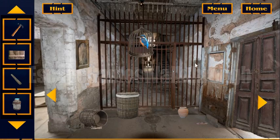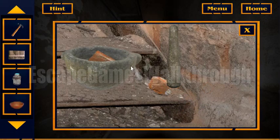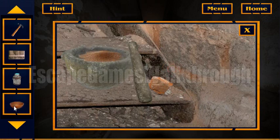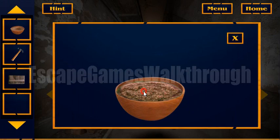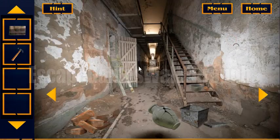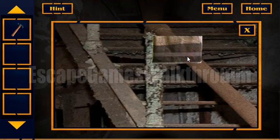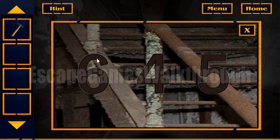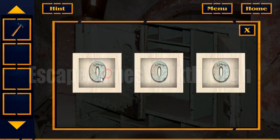Here we have found a hammer. We have a brick — we can crash it and get it into the bowl. Add some water here and wet the towel. It can be used here to clear this tube. So it's a hint: 6, 4, 5. Let's go and use it here — 6, 4, 5.